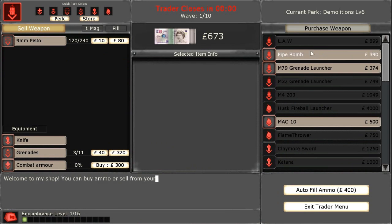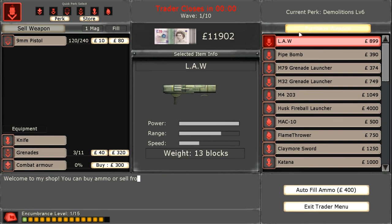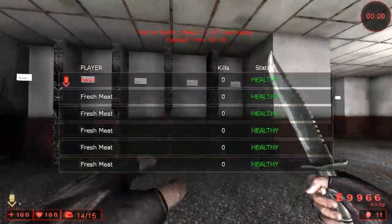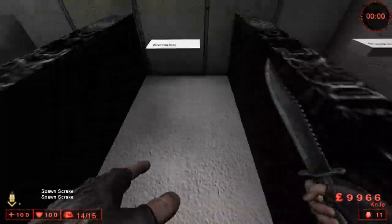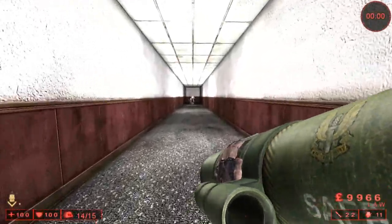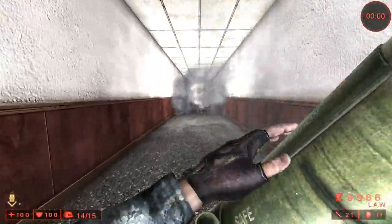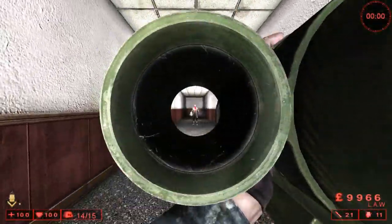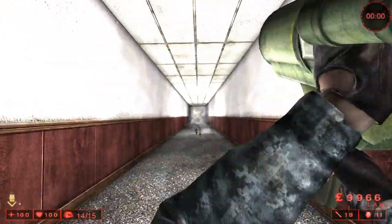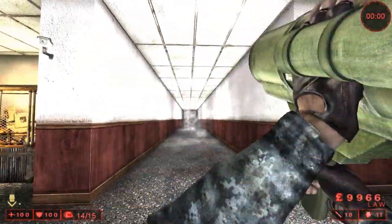The next method to stun a scrake is with the LAW rocket launcher. I don't really suggest this, but I'm putting it in the video because it is a way to stun a scrake. The LAW's max ammo is only 22 and it's really expensive to reload all the way. As you can see he got stunned — it takes about three to five shots to kill him.